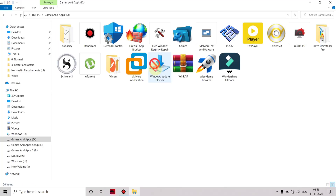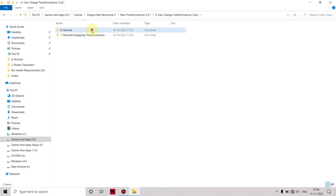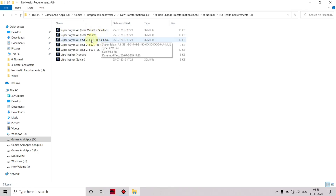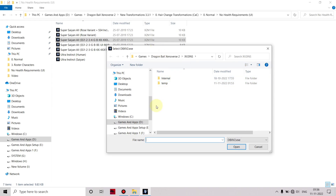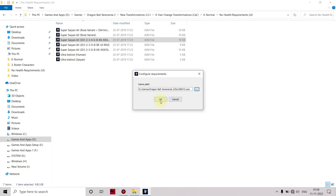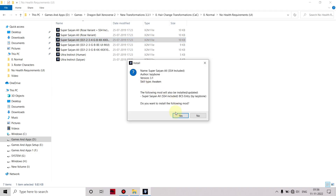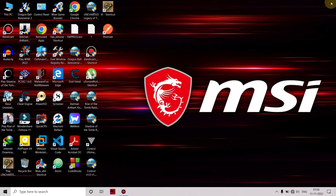Now go to the New Transformation folder again and install any one skill mod. Select your game EXE and install it. You can also install from the Mod Installer — I am directly installing by clicking on that mod. Now re-opening the game.